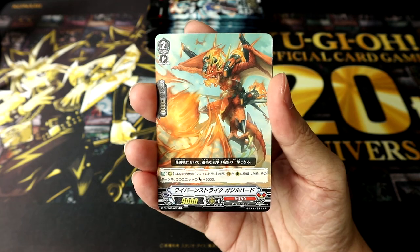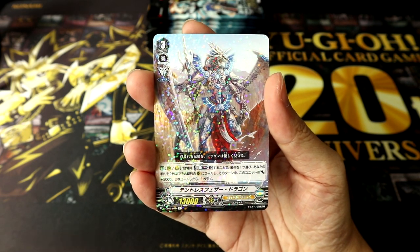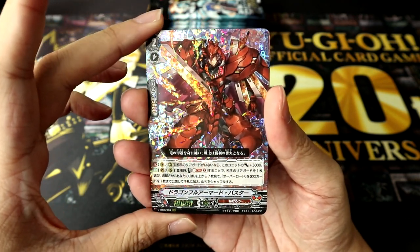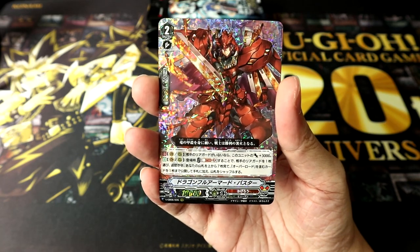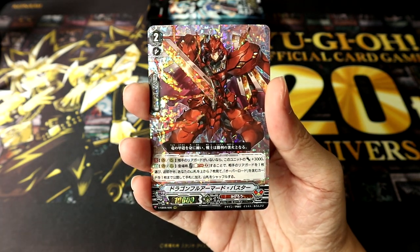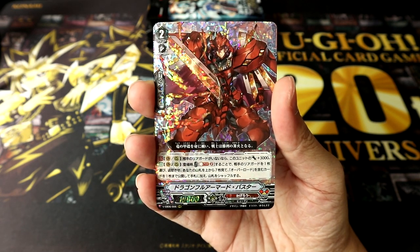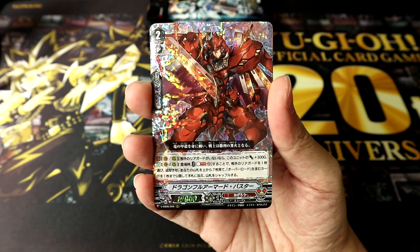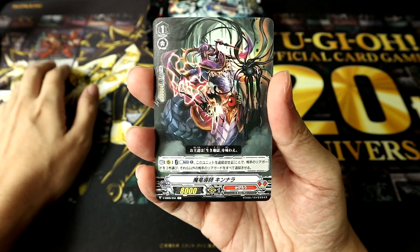Followed by Kagero Wyvern Strike Gajille Bird. And now our first rare is going to be from Royal Paladin — Tentless Feather Dragon. And this is our very first foil of the set, and it looks like it's going to be a triple rare — Dragon Full Armored Buster. The character does sort of look like, he resembles Kai a bit actually, if you take a good look at his design. On Vanguard and Rear Guard, if your opponent has no Rear Guards, this unit gets Power plus 3k. When placed on Vanguard or Rear Guard, you may Soul Blast 2 to retire one of your opponent's Rear Guards, then look at the top 7 cards of your deck, search for up to 1 Overlord among them, add it to your hand, and shuffle your deck. That is our Overlord searcher right there.